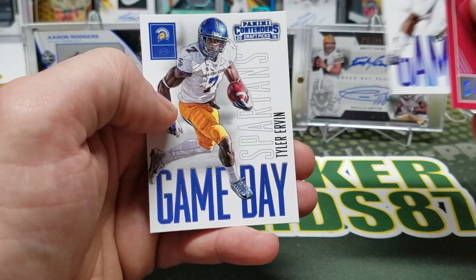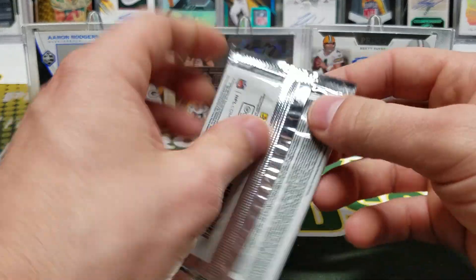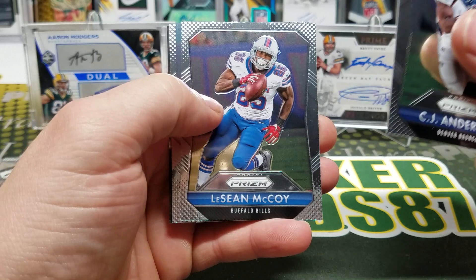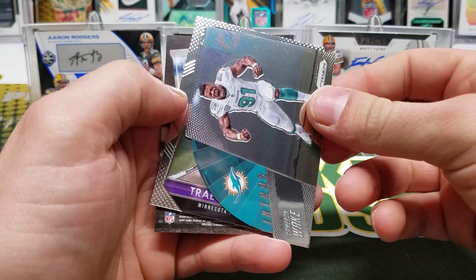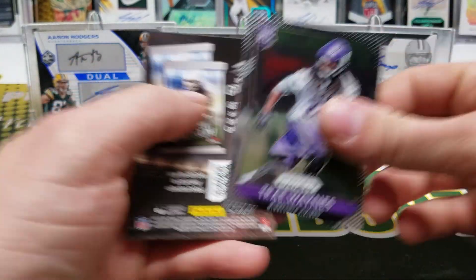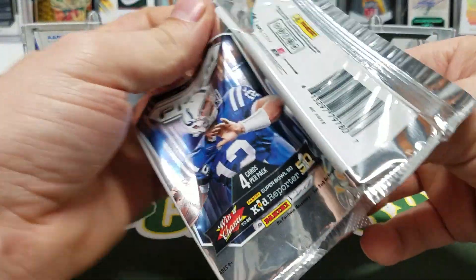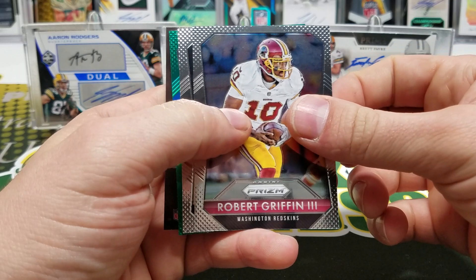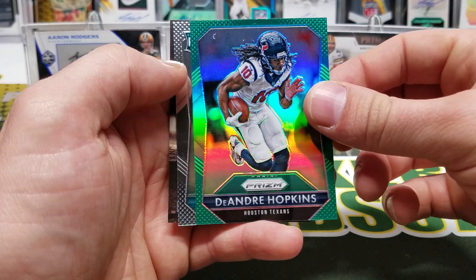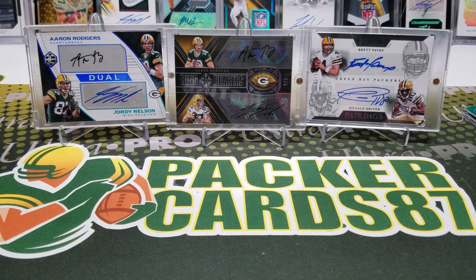Alright, 2015 Prism — got two packs of this. CJ Anderson, LeSean McCoy, Cam Wake intros. Die-cut Trey Waynes. RG3, Kiko Alonso — we got a green DeAndre Hopkins. And Eric Rowe. Alright, let's do the 2018 Certified — I got two packs of 2018 Certified.